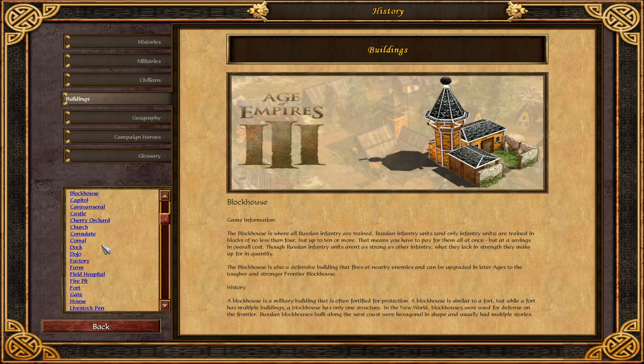Though Russian infantry units are as strong as other infantry, what they lack in strength, they make up for in quantity. The Blockhouse is also a defensive building that fires at nearby enemies and can be upgraded in later ages for a tougher and stronger frontier Blockhouse.